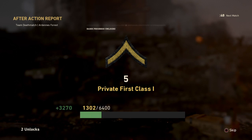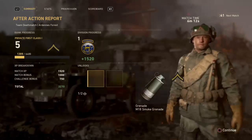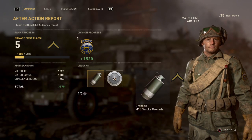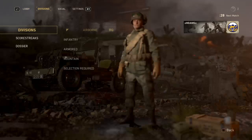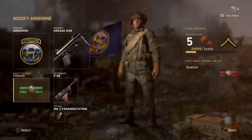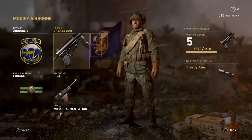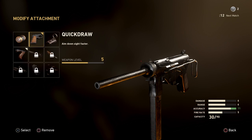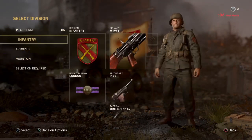We ranked up to First Class — probably First Class One. We got an unlock token and opened up a smoke grenade. It shows the medals from the match, which is pretty cool. Between matches you can adjust your specs. We didn't unlock anything new except the smoke grenade, if we want to purchase it with a token — which we probably don't. This is the grease gun we've been using; there are more scope options as we unlock it further.